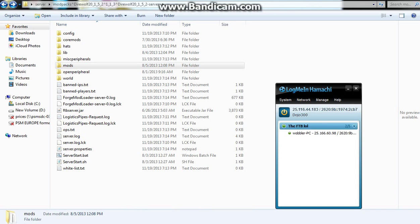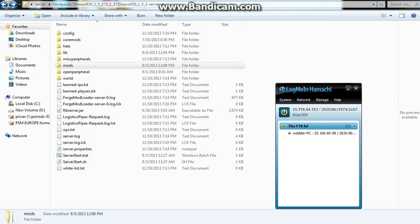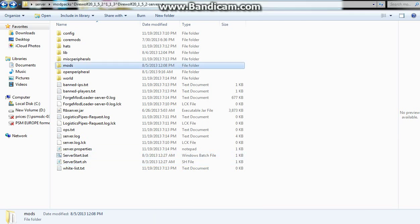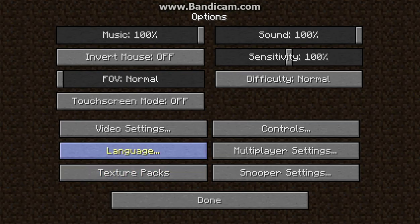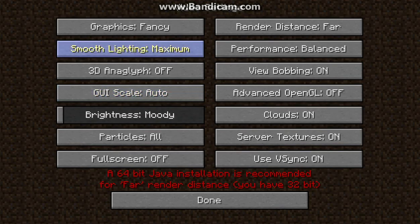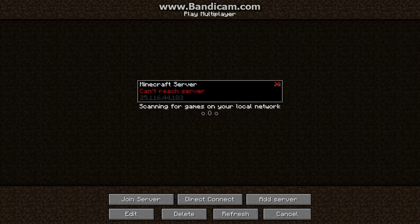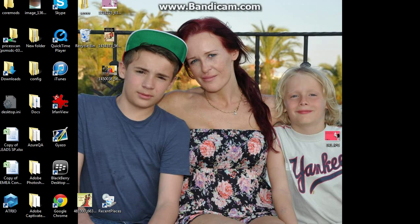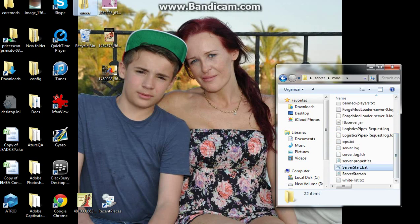So basically you just want to let this load now, have the IP ready, and have your friends — like my friend WobblerPC — added in Hamachi. I'll be right back when I'm on the server. Also, you want to go to video settings and just turn things off if it lags you. And I forgot to tell you — you have to have your server open, so double-click 'server_start.bat.'